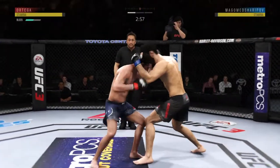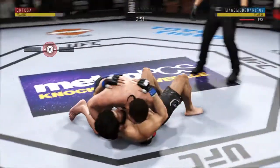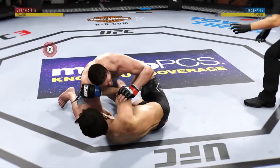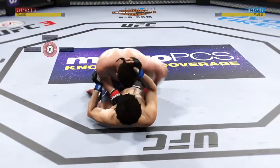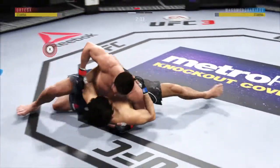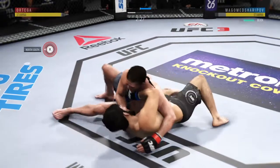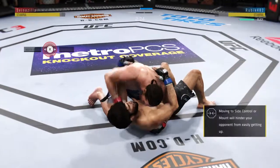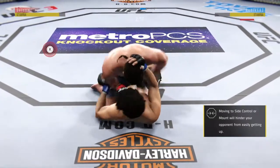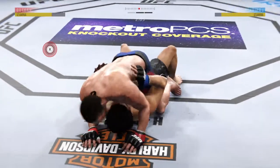Three minutes and counting to go here in round one. Nice shot there — takedown landed by Ortega. Moves to half guard. Keeping busy here off of his back. Nice offense from the bottom. Inside control once again. Excellent movement on the ground here, constantly moving, constantly staying busy. And he establishes full mount.